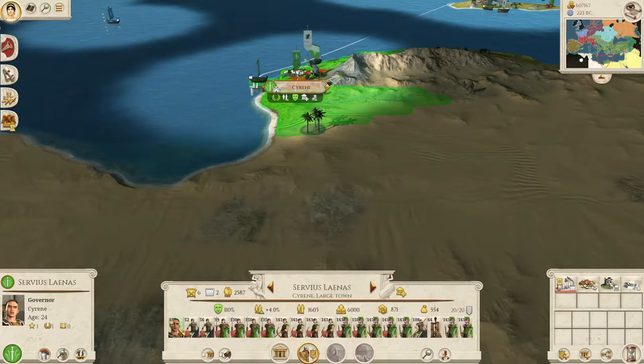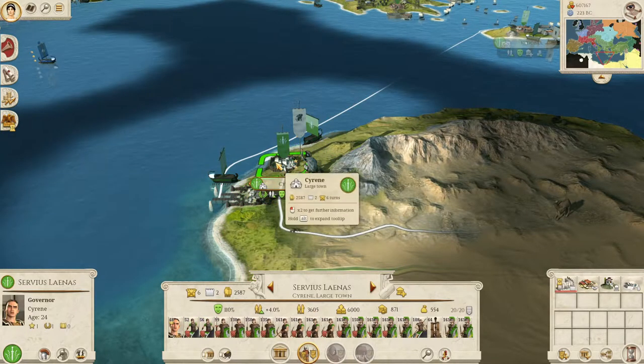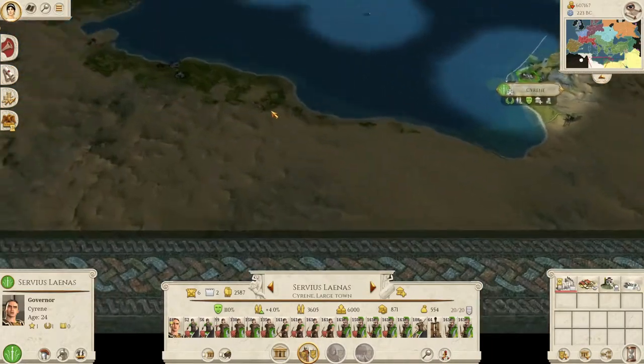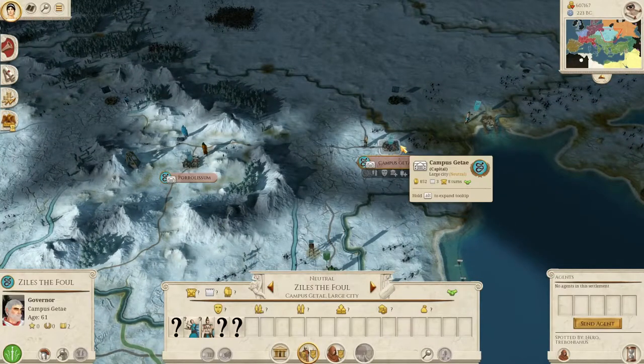Numidia declared war on us and we landed and captured their territory at Cyrene, which is an interesting foothold to have. I want to put some watchtowers up just to get some visibility on what's going on, because we are bordering Egypt and Carthage now. Our vector of attack is going to be going for Polarisum and Campos Getae.